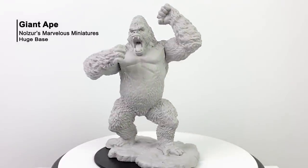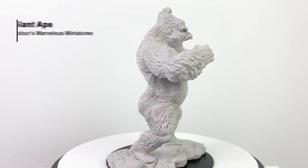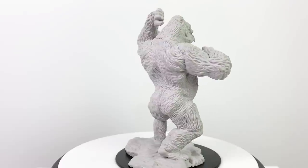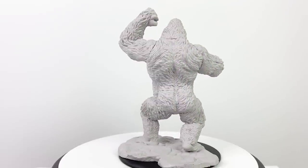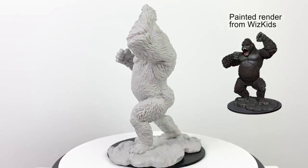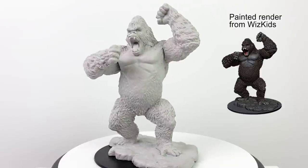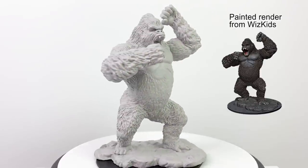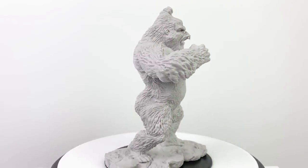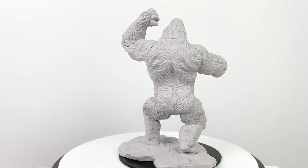Finally, we have our giant ape — a unique sculpt for this series. What a great creature to scare your adventuring party as they wander through the jungle. According to the CR7 stat block in the basic rules, this is not Grodd — it's a relatively unintelligent beast with a lot of hit points and super strong fists. But if you want to make him a telepathic, telekinetic Grodd-type supervillain, I'm all for it. This mini is amazing and I can't wait to paint it.